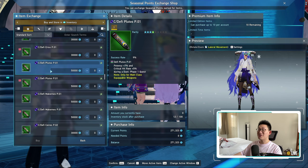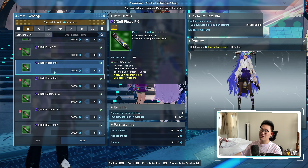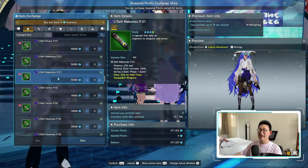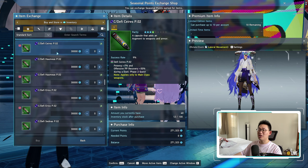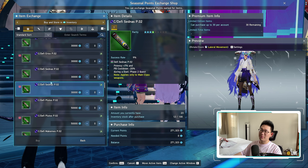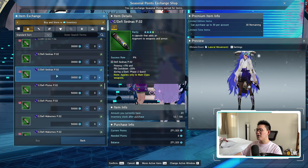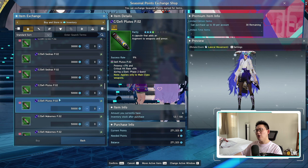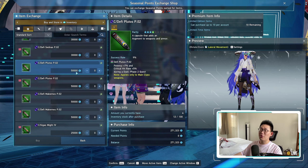However, some capsules are still pretty expensive. For example, the Daffy Plutos are still going for quite a bit of money, so you can purchase those here, as well as the Machimus. Now if you're planning to do the Dual Quest Phase 2 but you're still missing a couple capsules, you can also purchase them here. Just understand that the Phase 2 Capsules are even cheaper than the Phase 1 Capsules — that's just something to keep note of before you spend your seasonal points.